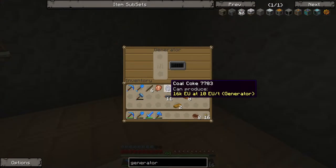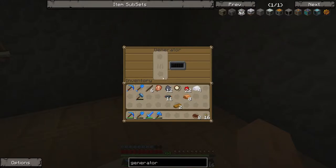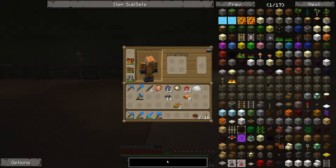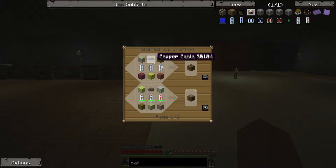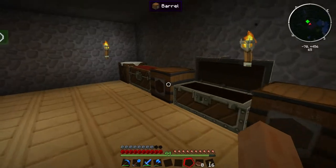The thing about the generator is it only has a very small internal storage. You can see that black bar on the left fill with red as it produces EU. To store it you need to make a bat box, which can store 40,000 EU — not a lot in the grand scheme of things, especially since the matter fabricator in GregTech requires bonkers amounts. To make a bat box you need more RE batteries, copper cabling, and some wood.